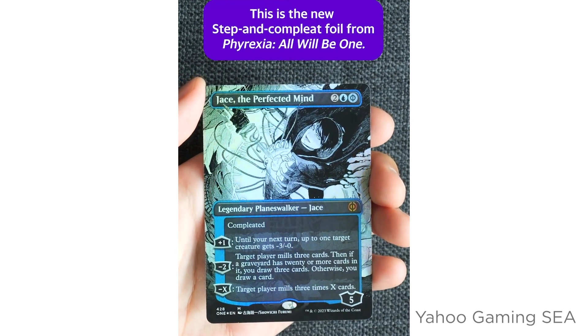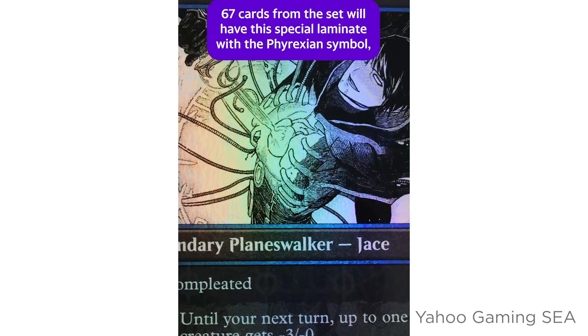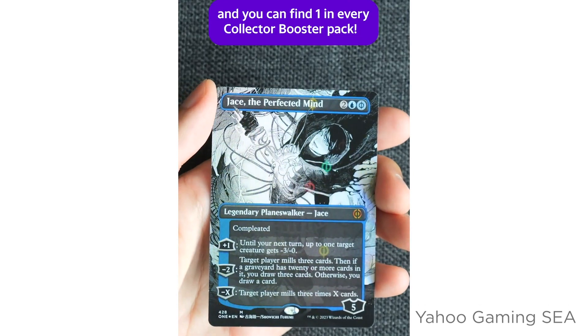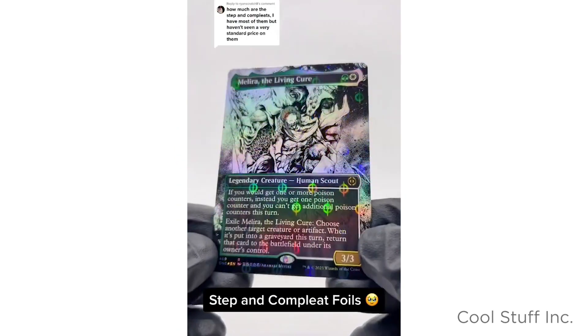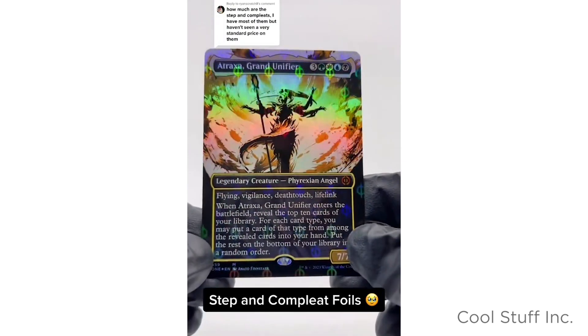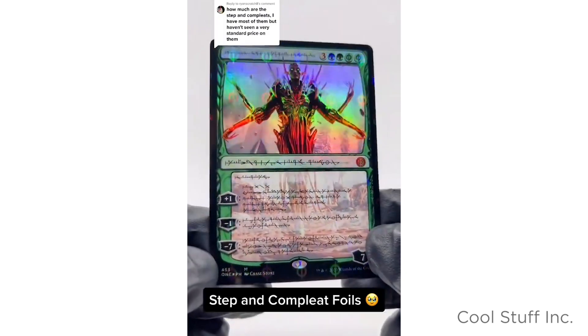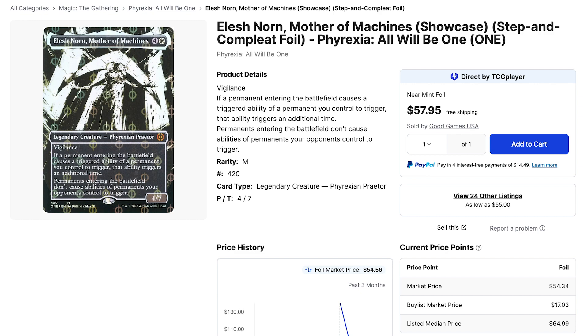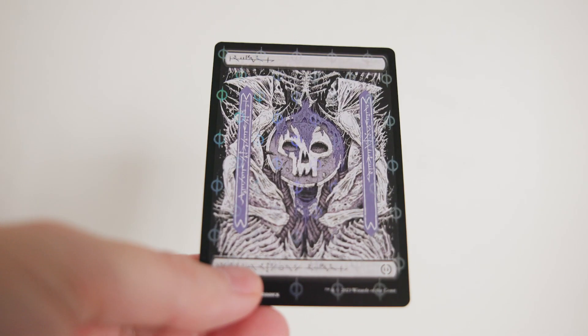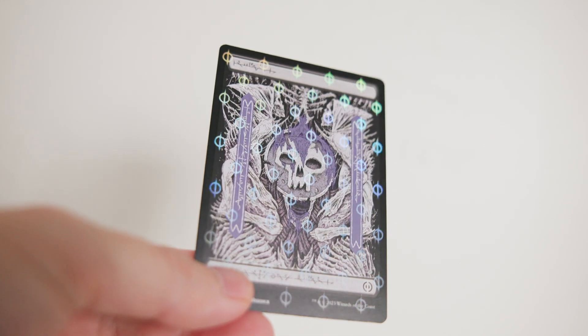A brand new thing I was working on just last night — in the new set Phyrexia: All Will Be One they've got these really cool step-complete foils that you can only get in the collector boosters. They look really cool; it kind of just looks like a regular card unless the light hits it in a certain way, and then you can see all these little Phyrexian symbols all over the card. That step-complete foil is only on certain cards like certain planeswalkers or special completed variants, so I wanted to make an altar where you could put it on any card. I started by putting them on these Phyrexian lands because I thought that foil treatment would really add to those lands.